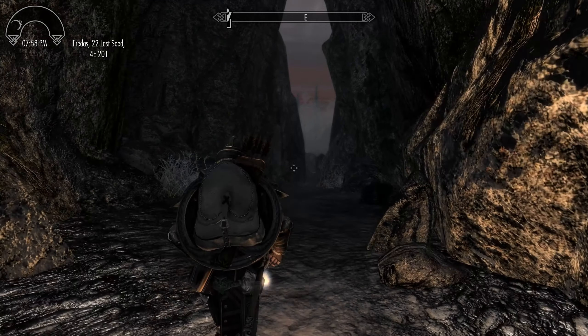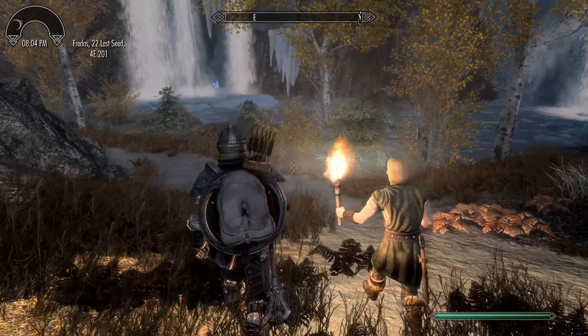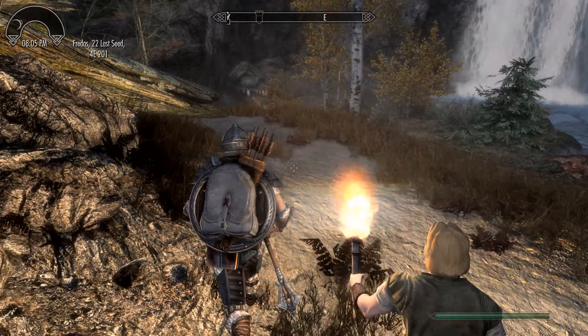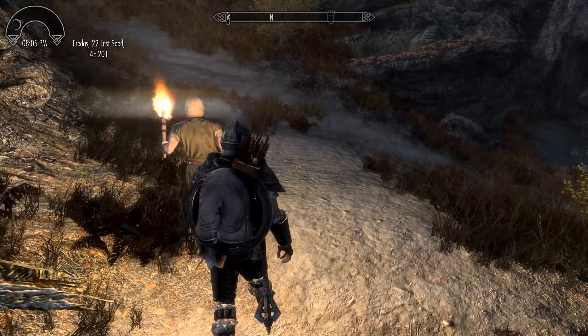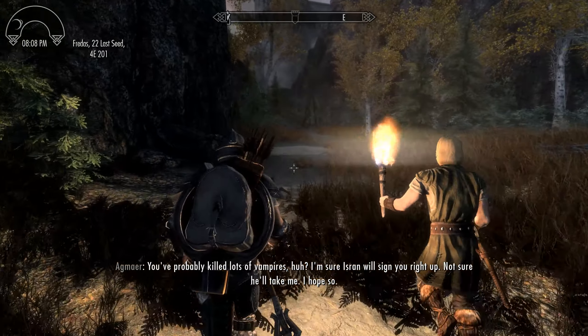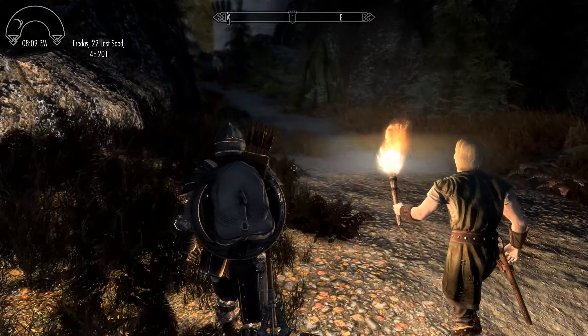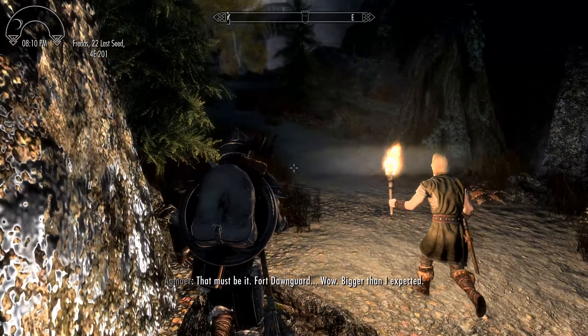I'm a little nervous — I've never done anything like this before. I hope you don't mind if I walk up with you? Hey, don't tell Isran I was afraid to meet him by myself. Not the best first impression for a new vampire hunter, I guess. That's a fort! We're almost there. You've probably killed lots of vampires, huh? I'm sure Isran will sign you right up. I'm not sure he'll take me. Vampire kills: zero. I killed that dragon though. Fort Dawnguard — bigger than I expected. It's mighty impressive.